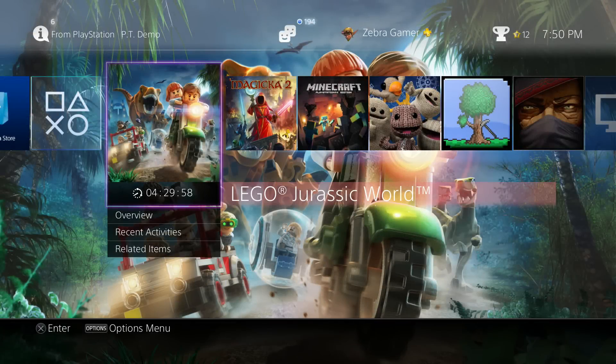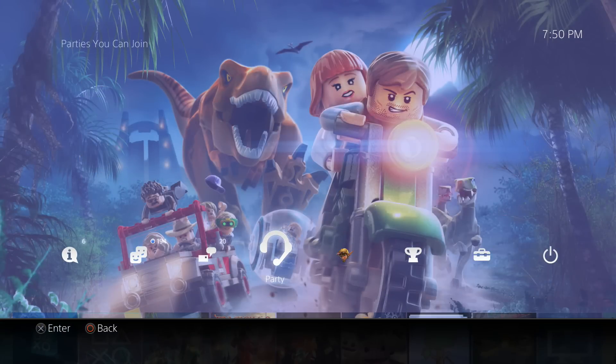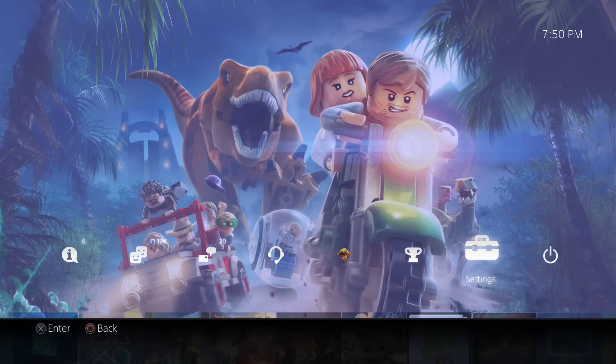What's up guys, today I wanted to take a quick look at the Lego Jurassic World theme for the PlayStation 4. This is a theme you get for free if you pre-order Lego Jurassic World. There hasn't been any word on if you can buy this separately, so I would suggest that if you want it, you go and pre-order Lego Jurassic World before it comes out.